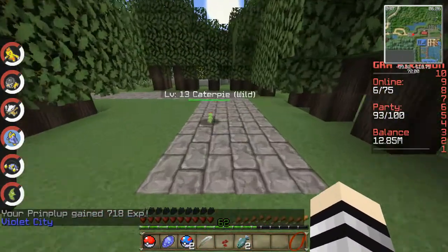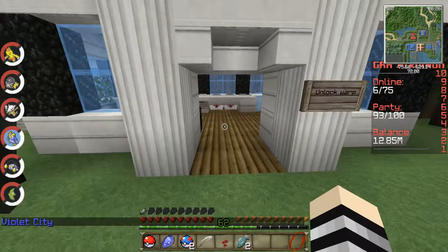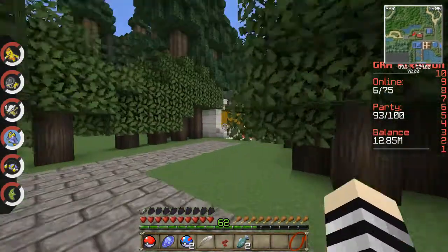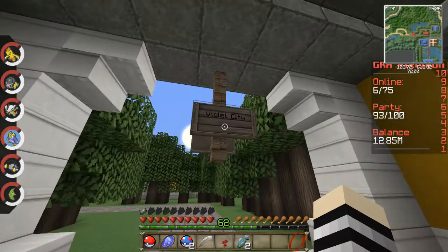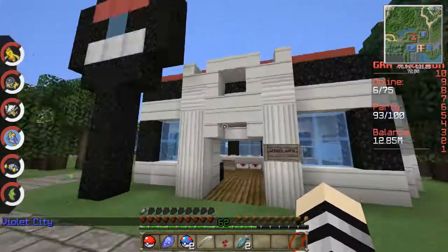When this reaches Empoleon, I may switch to another one of these other five Pokemon just to give it a little bit of a start. Violet City — we made it! We made it to Violet City today. This is all good, this is a cool city, and I'll show you around. Here's your Pokemon Center — I just walked in it.